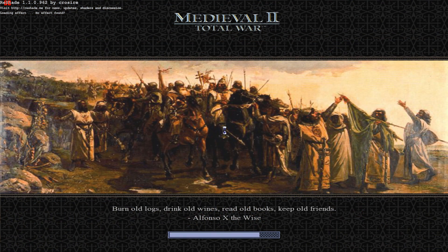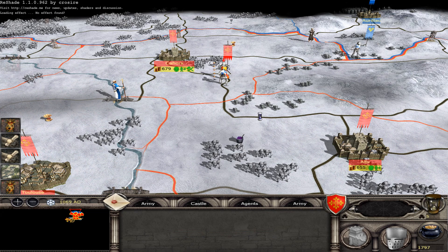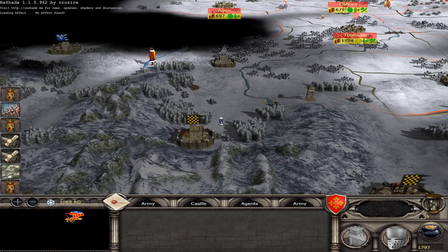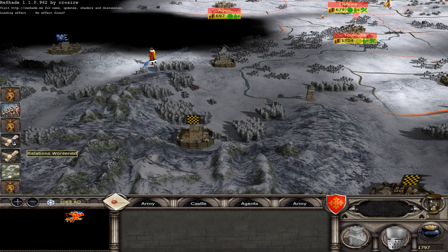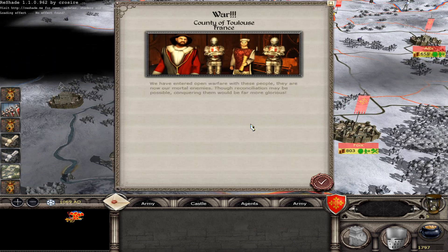Burn old logs, drink old wines, read old books, keep old friends — I will execute them. Execution done. Relationship sealed and it's a win.